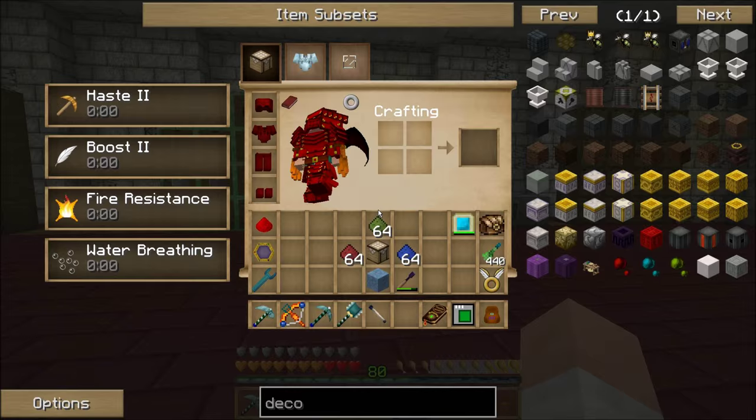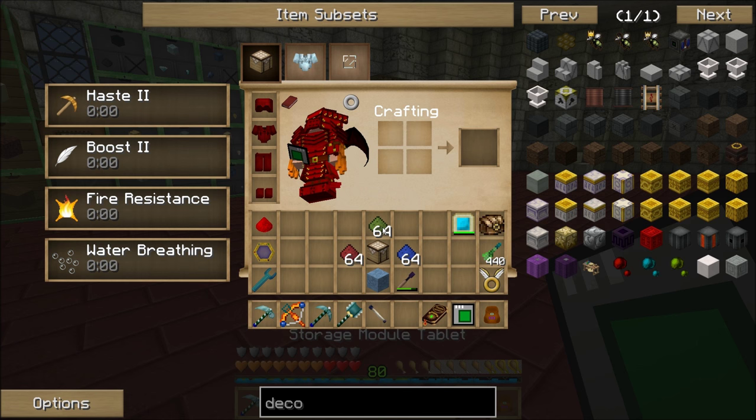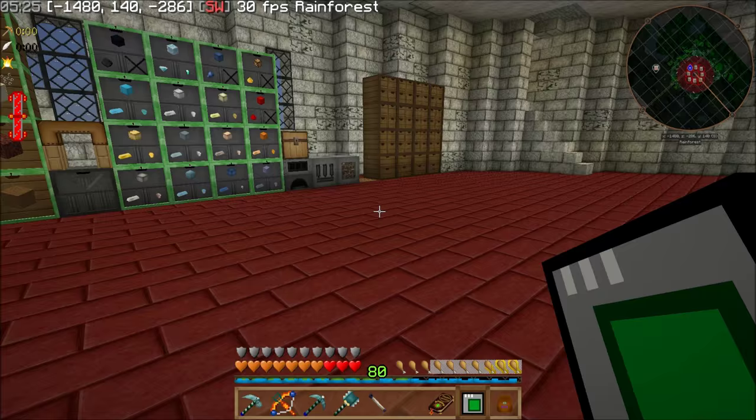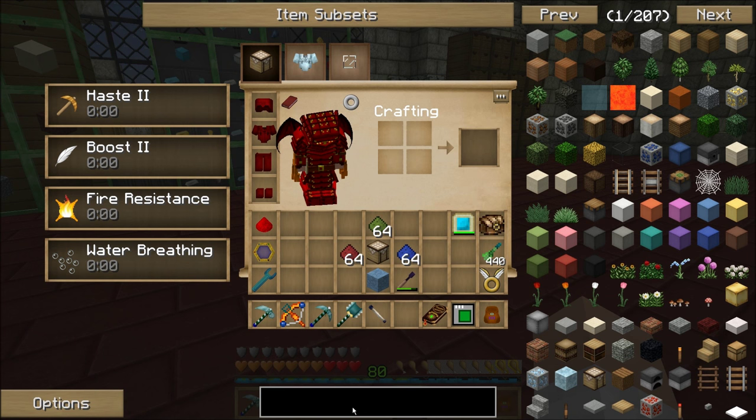What I should do right this very second is make an experience obelisk, because that would solve this issue — I wouldn't need the drum. And then I can just get enough cobble to make my deep dark portal and whatever else I might need cobble for.